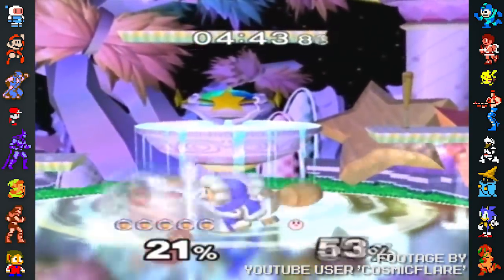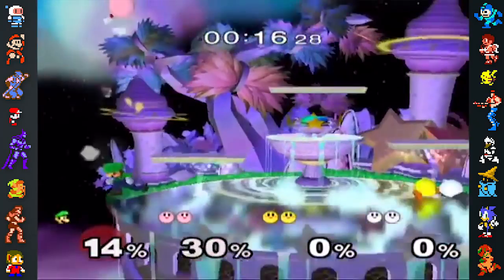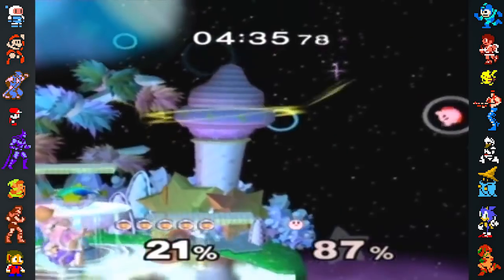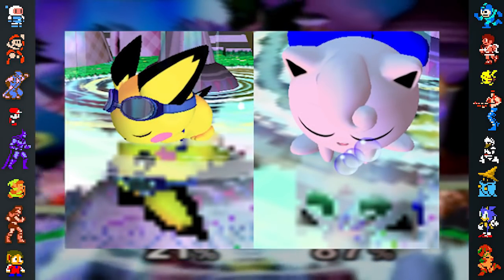The Fountain of Dreams in Melee has an interesting secret in its visuals. The stage's water uses low-resolution models for the characters, similar to the ones used when a player goes off-screen. Due to this, characters do not blink or close their eyes in their reflections.